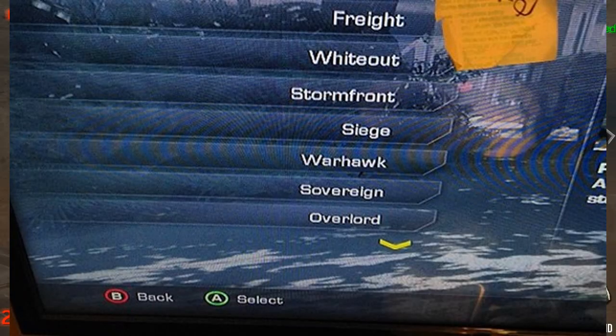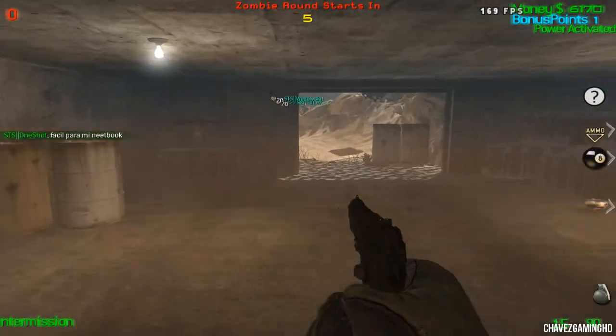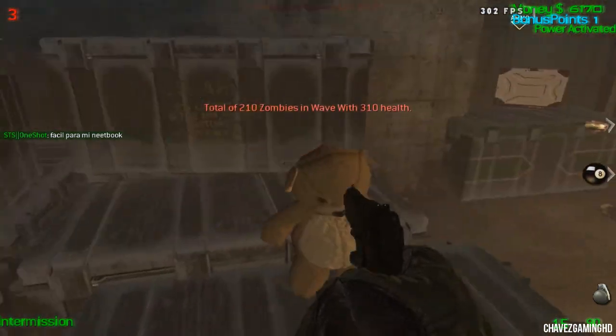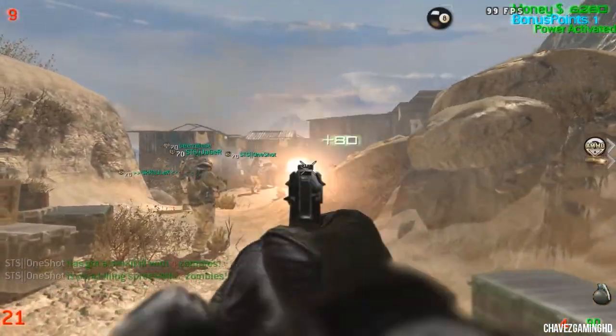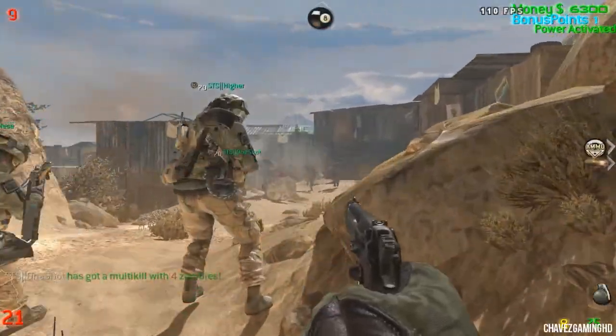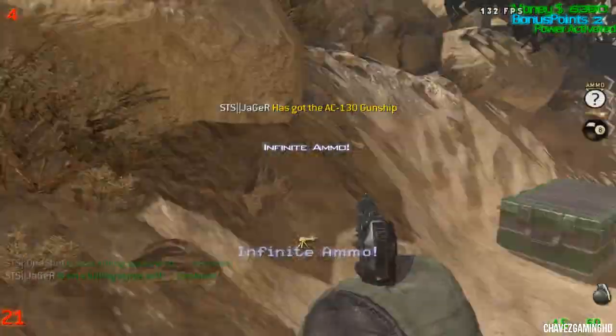We also have 14 multiplayer maps, and they're all new. The first one is Prison Break, Octane, Fright, Whiteout, Stormfront, Siege, Warhawk, Sovereign, Stonehaven, Overload, Chasm, Flooded, and Strike Zone. And then lastly, if you pre-order the game — which I did — there's a Free Fall bonus map. So that's all 14 of them; it would be 13 if you didn't pre-order.